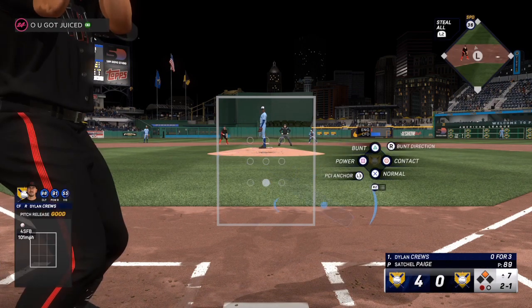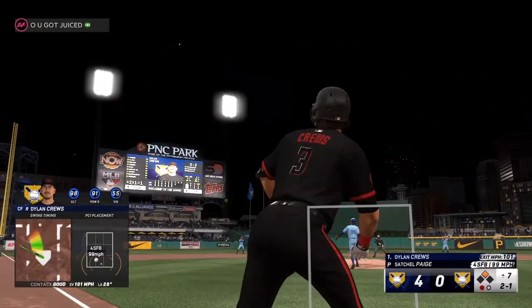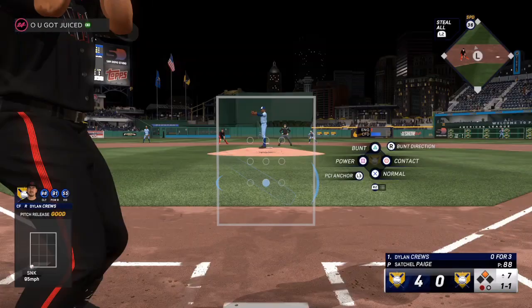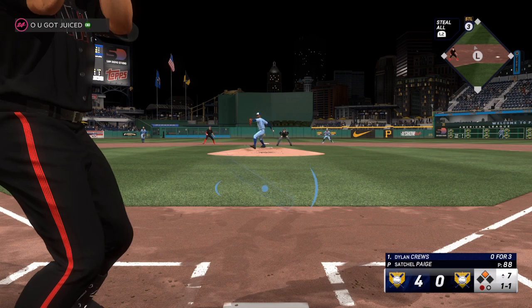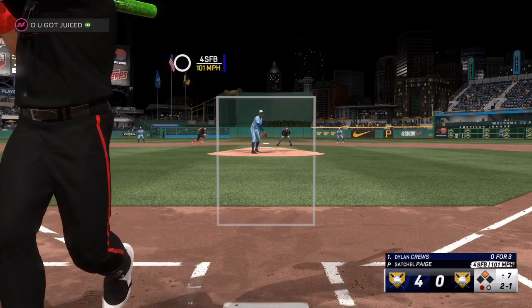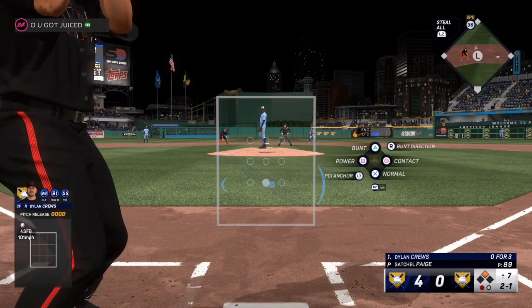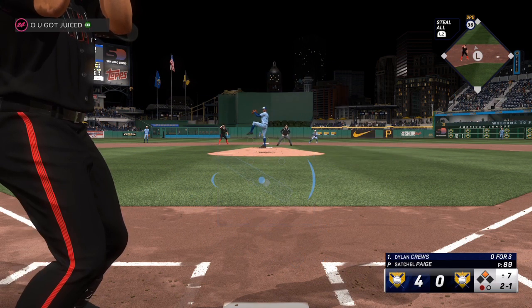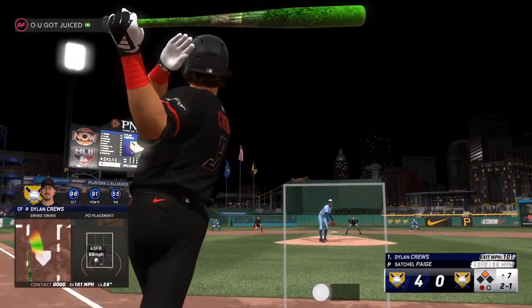That one is way up high, out of the zone. Now the next pitch is right where I'm comfortable at. I'm going to key in, make sure that I get my timing down, and I'm going to swing for the fences. That pitch right there — high inside, outside the zone — two balls, one strike. I'm looking for my pitch. If you don't get your pitch and you get two strikes, then that's when you have to go into protect mode, but until then you are able to be picky.